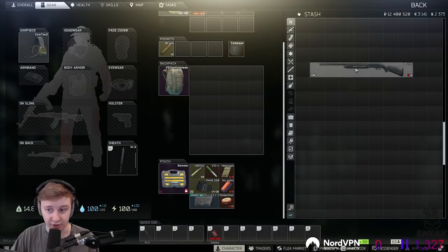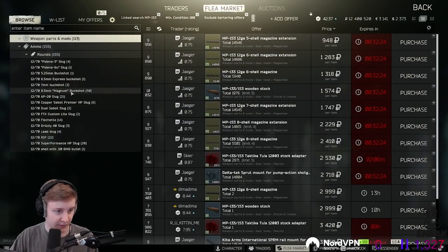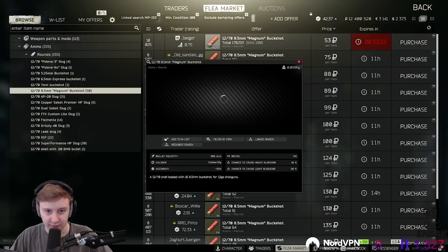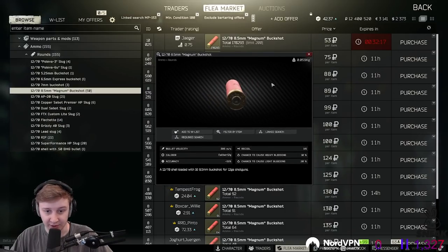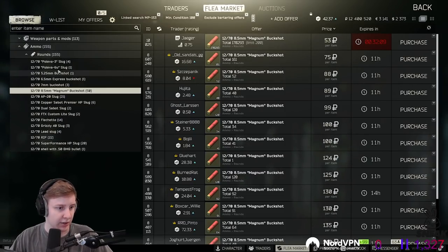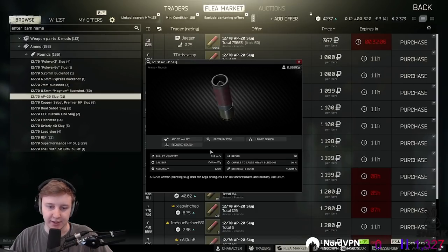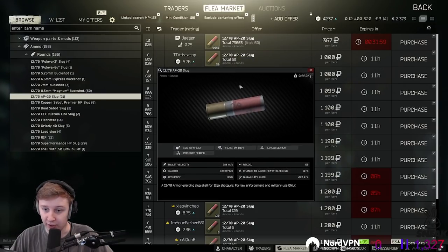For shotgun ammo there are two options. You can go with 8.5mm magnum buckshot — with this round you can two-tap PMCs in the legs regardless of their gear level. Shoot the same leg twice and they'll die, and the bullet is only 53 rubles. The other option is AP Slug, which has the highest penetration and can one-tap level-four armor — you can kill a guy wearing killer armor and a helmet in around 3 to 4 shots. It's a solid choice as well.